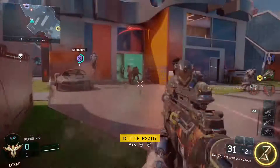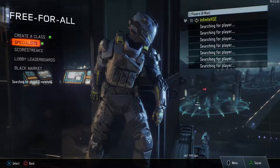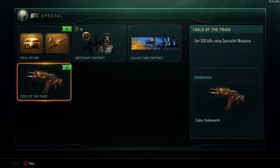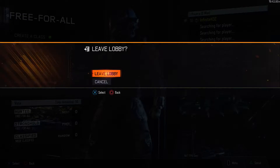It's about 1 in the morning and I started at probably about 7 o'clock at night. You go down to the black market, go into your contracts, then into the special contracts, and you'll see it's called Tools of the Trade. Your reward will be the Underworld camo if you get 200 kills using specialist weapons.